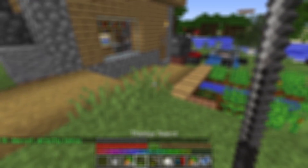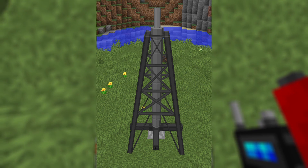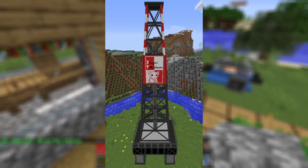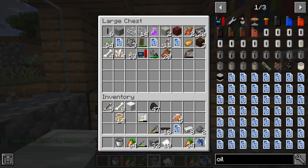HBM Mod has 3 oil production stations: the cheap one, the oil derrick; the expensive one, the pump jack; and the one you don't need, the hydraulic fracking tower. You will need the oil derrick.